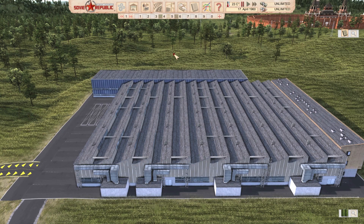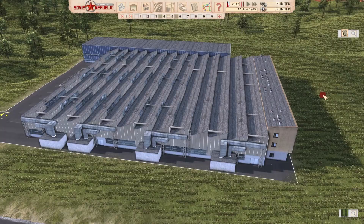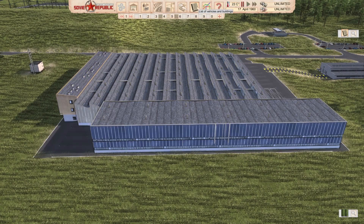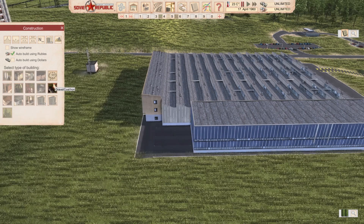One more time, Mr. Rob074. This is a clothing factory — a clothing factory based on a real building in Częstochowa, Poland. I'm hoping I'm pronouncing that correctly. It employs 180 workers, requires 5.4 tons of fabric, and produces 2.7 tons of clothes per day when fully staffed. Description of the factory is in the video if you want to check it out. Now, I'm interested — 5.4 tons of clothing compared to the default one.